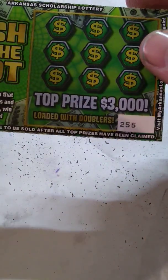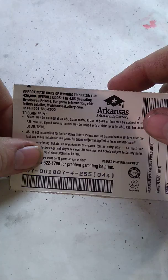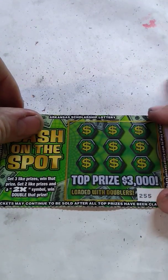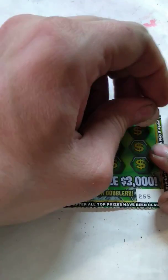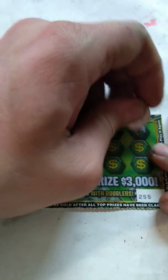Today we got two of the dollar Cash on the Spots and two of the $2 Payday Multipliers. We'll start with the dollar tickets as always and work our way up to the higher tickets. Even though there's not that much of a difference, we have tickets $2.55 and $2.56 on the Cash on the Spots. The object of the game is to get 3 like prize amounts to win that prize, or get 2 like prize amounts and the 2X symbol to win double the prize.